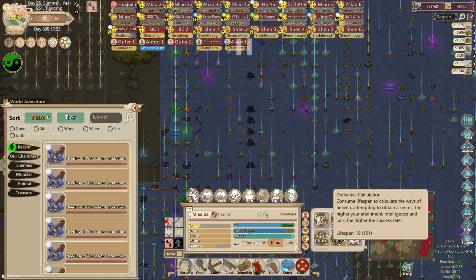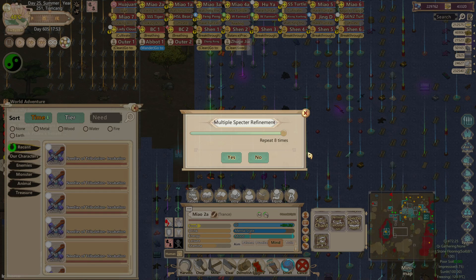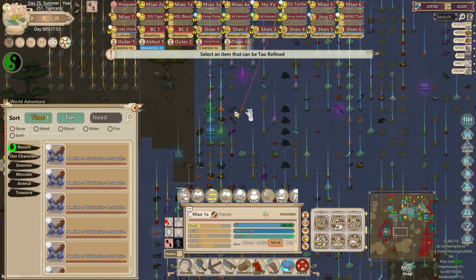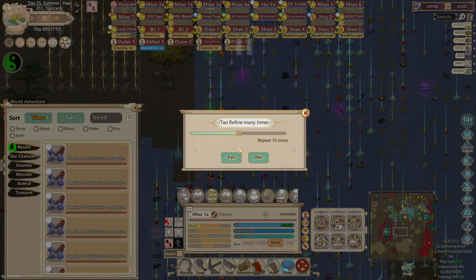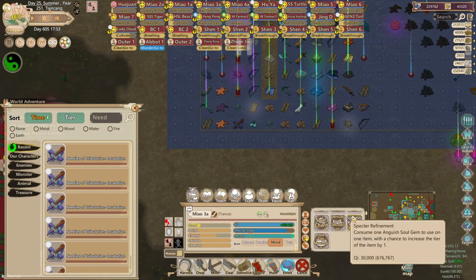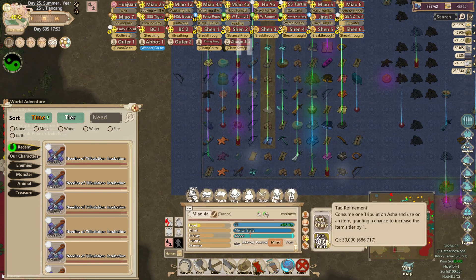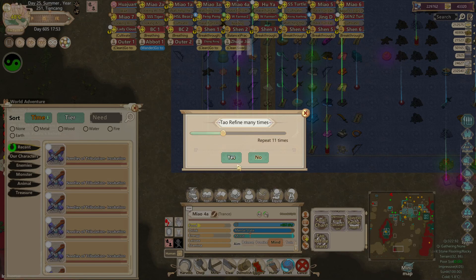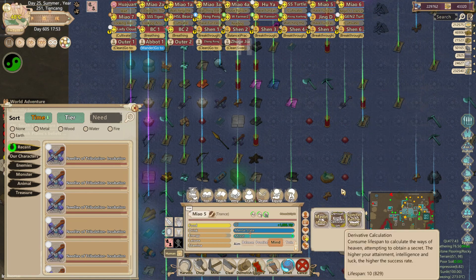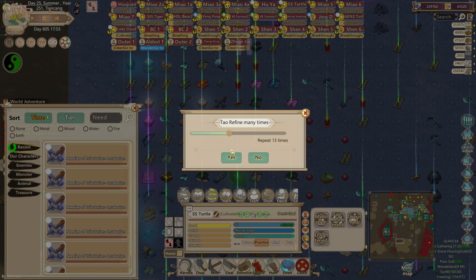I'm going to have my disciples move forward and do refinements on this. I don't even have 11 Angus Sojins, so I'll look for disciples that have tile refinement. I'm using the mod for 100% expected refinement, so I'll be able to do this pretty easily. I do have 430 tribulation chances to work with, so even without them out I'm confident I could do all the refinements. I just need to pass 66 times.